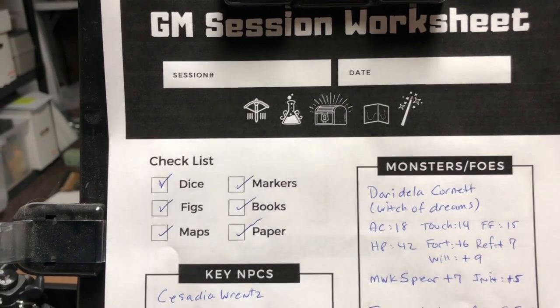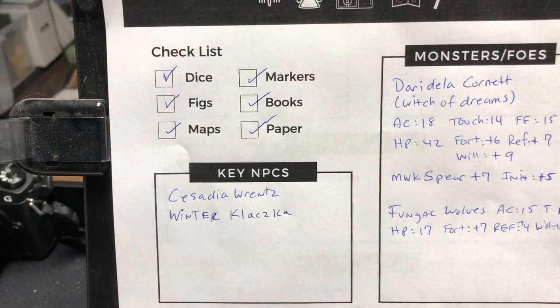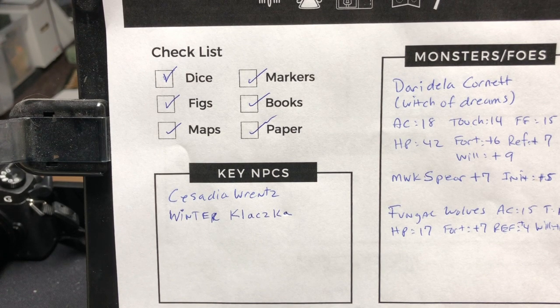Let me scale down here and look at the key NPCs. Now this is based on the session — not the whole book, not the whole campaign. I wanted to create a sheet for that specific session: what is important for that session? Because as you and I both know, people can get derailed and you yourself can get derailed by thinking about a hundred other things going on. So I've tried to keep everything in one spot where I know I'm going to focus on these things.